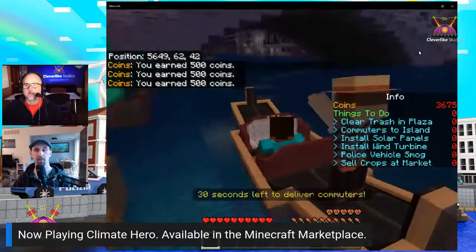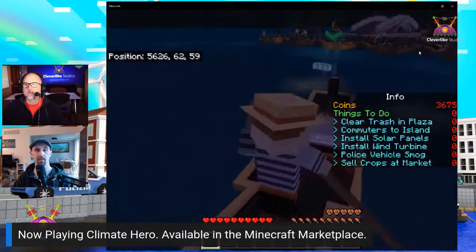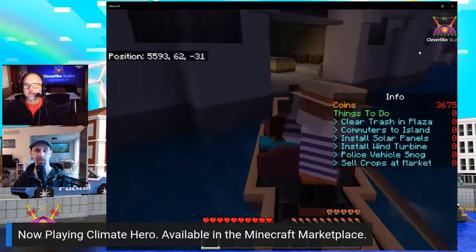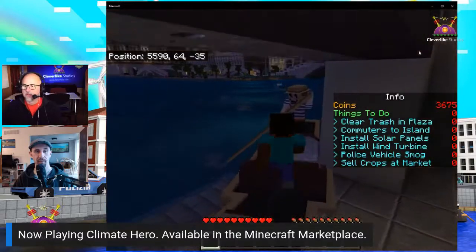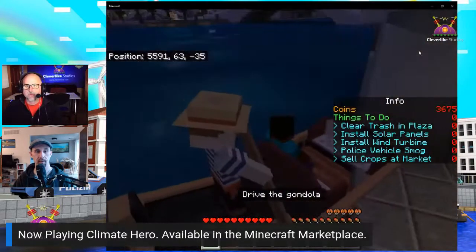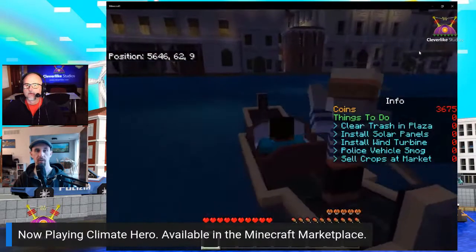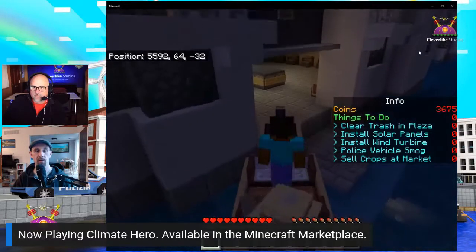That commuter run was fruitful — 500 coins each, and we're up. You can actually ride the gondolas on land too, which is a little obnoxious. The farm is going to be close. The lights challenge is not up yet so it's not time yet — good news, we can get into position.